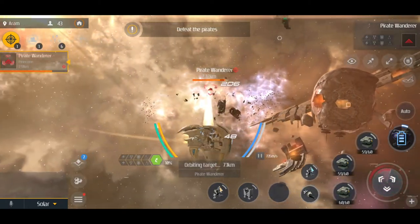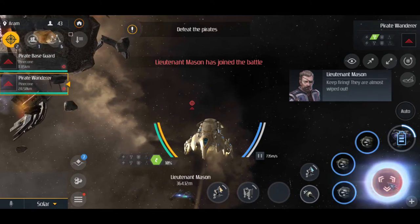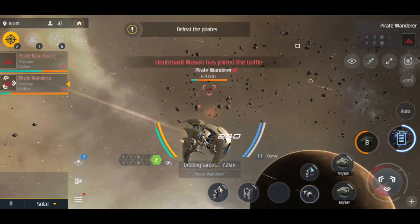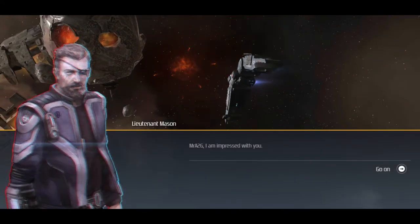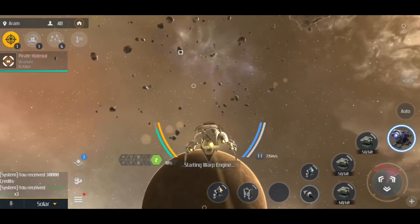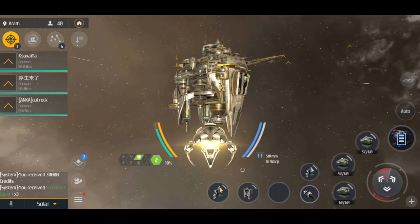Target locked on - let's take him out. Lieutenant Mason is right here enjoying the battle - awesome. I'm just gonna keep firing. Target locked on, target out of range, so I'm gonna get closer. Probably taking a little bit of damage - not too bad. Operations complete, cool - I guess we'll be heading back. Starting warp engine, commencing warp. Arrived at target location.